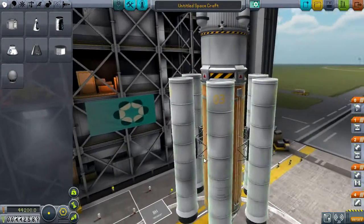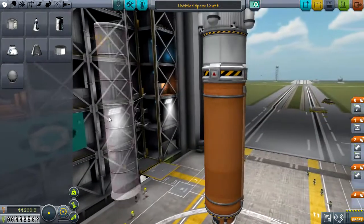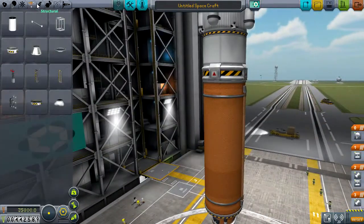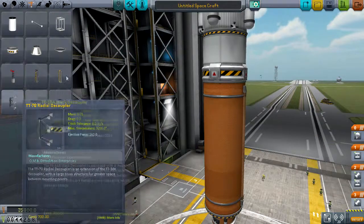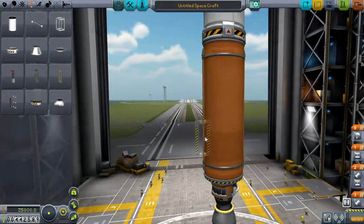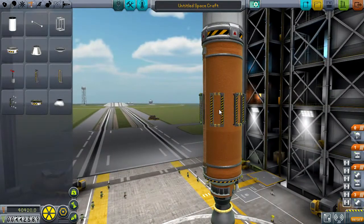Okay, that clearly didn't work. We're going to change up these things a little bit. Ejection force: 450 — we need something with more ejection force. So just throw on a bunch of these guys.